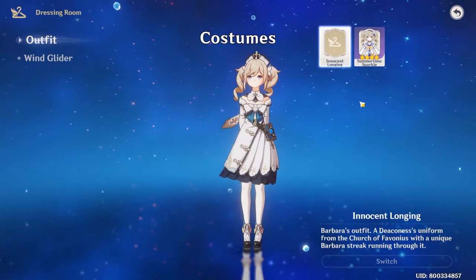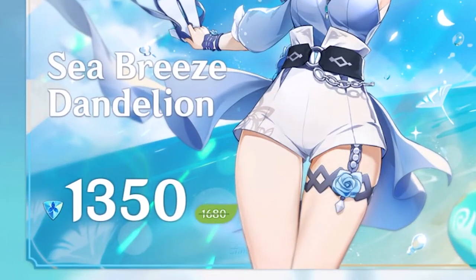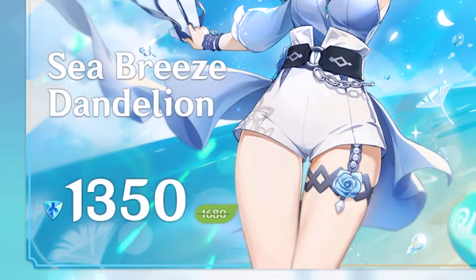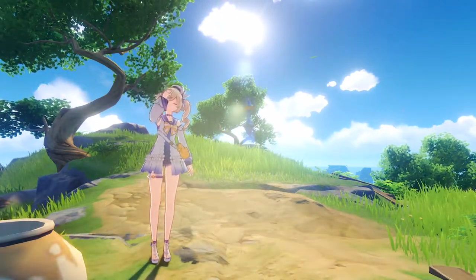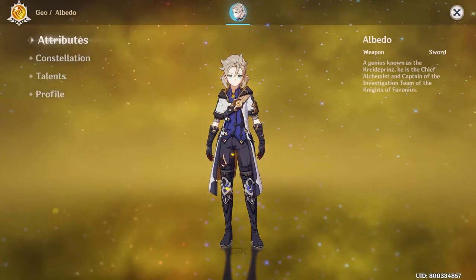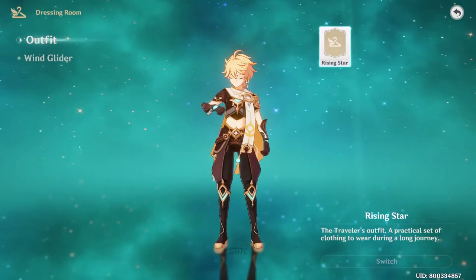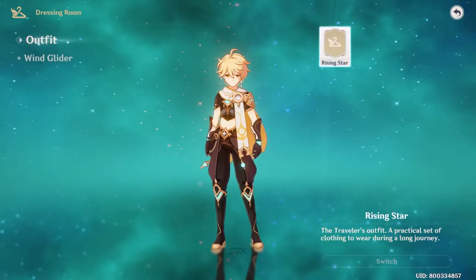First one is of course costumes. We got Barbara and Jean in this update, with Barbara's being free and Jean's costing 1680 Genesis Crystals. Since both of their costumes are summer related, I would have loved to see an alternate costume for Diluc, Kaeya, or even Albedo, but I guess that'll have to wait. I'm very looking forward to the Traveler's costume though — maybe an Inazuma-themed one would be pretty cool, seeing as we're going there next.